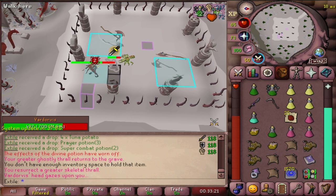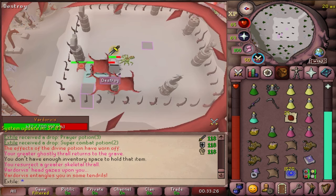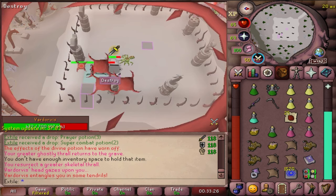Thralls are a great idea to bring, as well as a blood fury for long trips if you can afford it. Another thing worth mentioning is that the Ultor ring is one of the most expensive rings, but it is also the rarest of all the rings, so do keep that in mind if you're here for money.